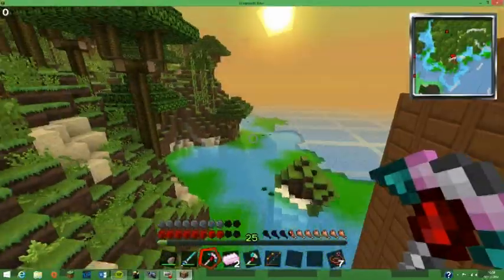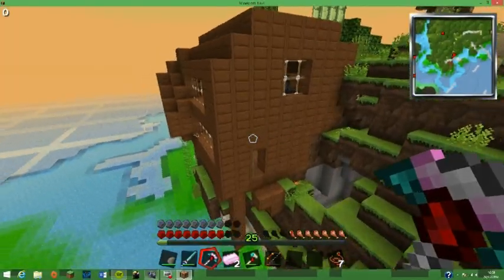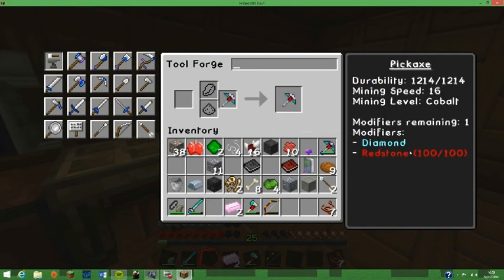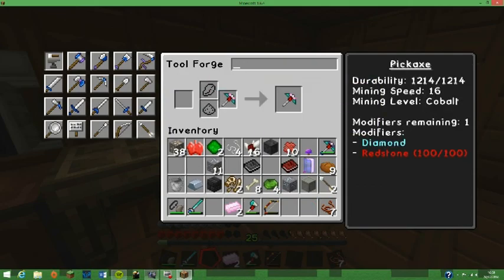We have the Jolly Bean Deluxe Digger. It's pretty much as good a mining level as you can get, apart from Manyullyn, and there's nothing stronger. Cobalt is the thing. It's a very nice pick.